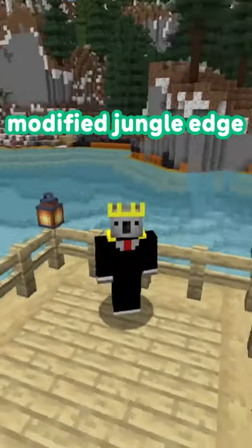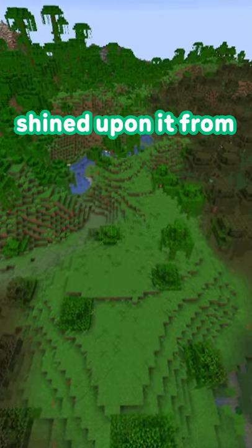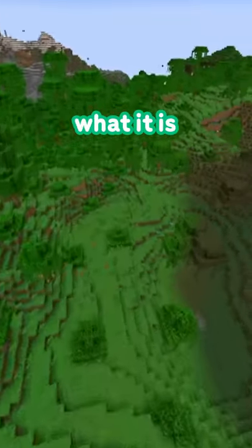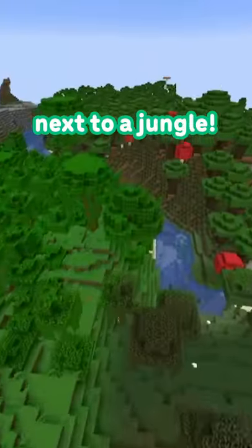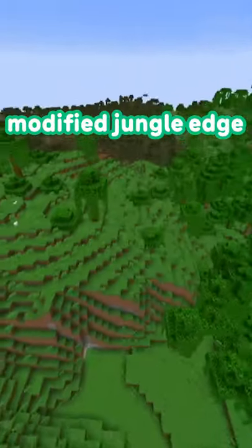The answer is Modified Jungle Edge. If you did say it, then you probably know a lot about this biome, as it has had a lot of light shined upon it from other content creators. But for those of you who don't know what it is, it's rare because it can only spawn when a swamp directly meets next to a jungle, and to smooth out the biome blend, they added this biome, Modified Jungle Edge.